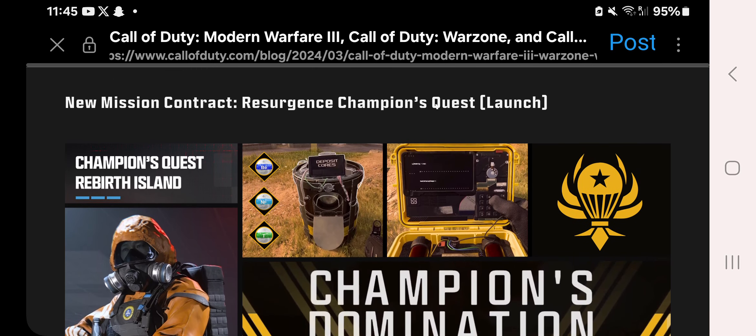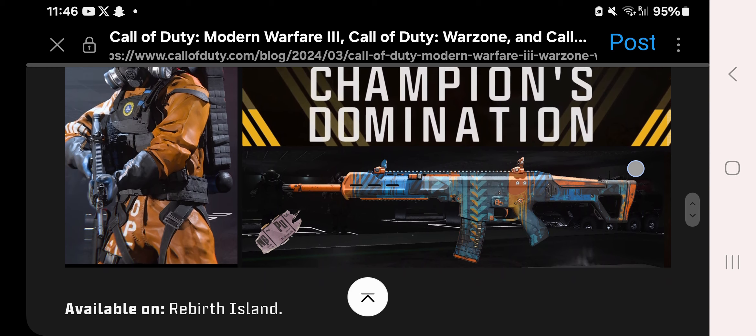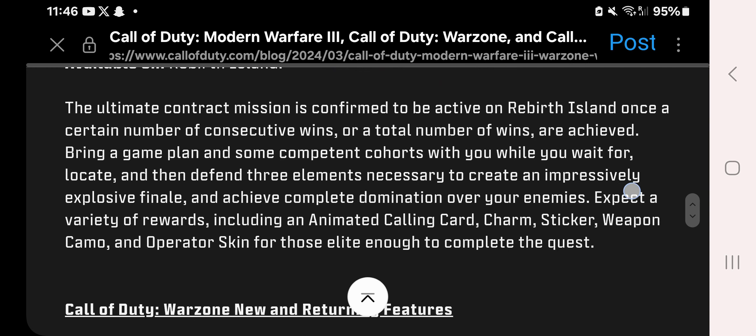Resurgence Champion's Quest is coming to launch. Basically, you have to obtain three different elements and use them to create a nuke, then plant that nuke to complete the Champion's Quest and earn the Champion's Domination prompt. You get limited rewards as a result. We'll have to wait and see how that works on Rebirth Island, but it's exciting to look forward to.